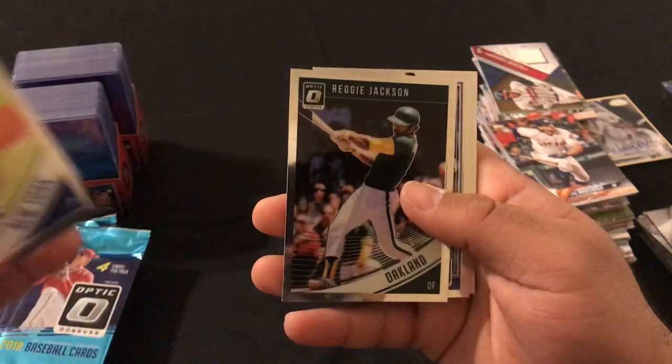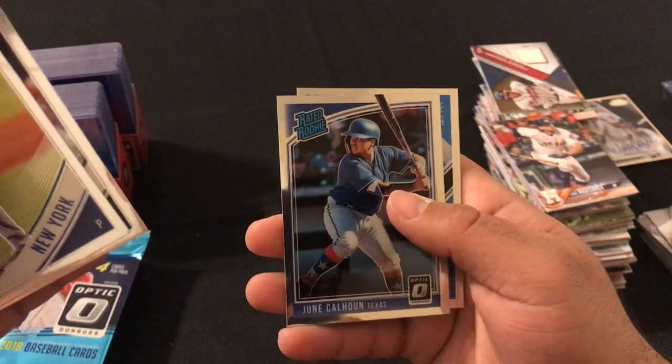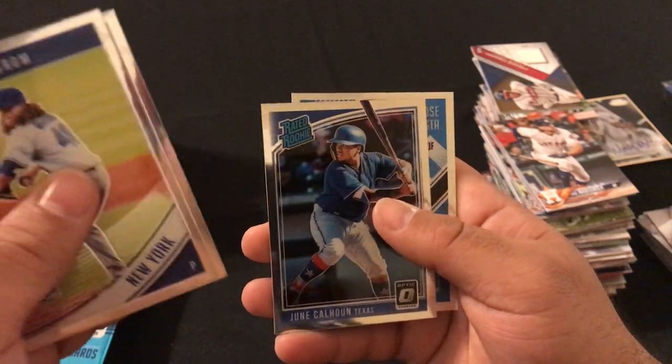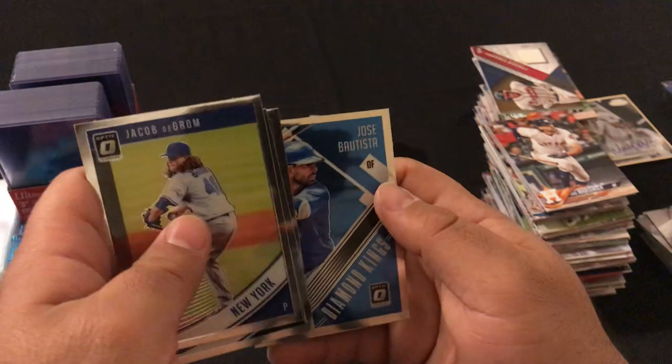We got Jacob DeGrom, Reggie Jackson, a variation, June Calhoun rated rookie, and a Hotel Valtista Diamond Kings.